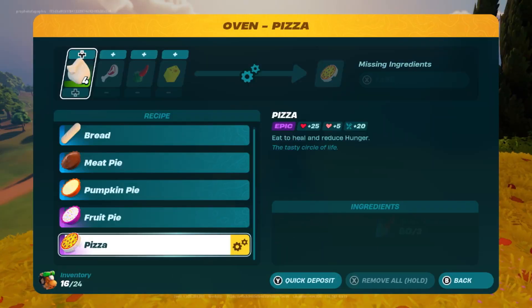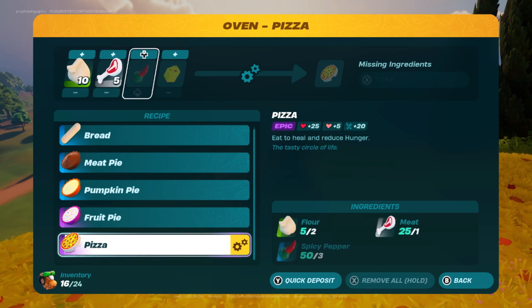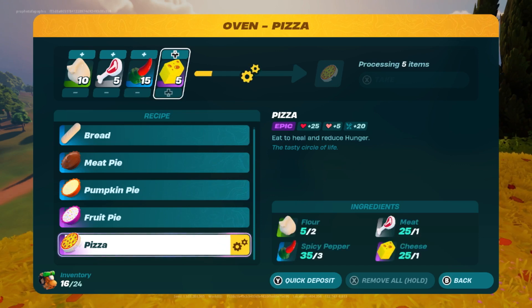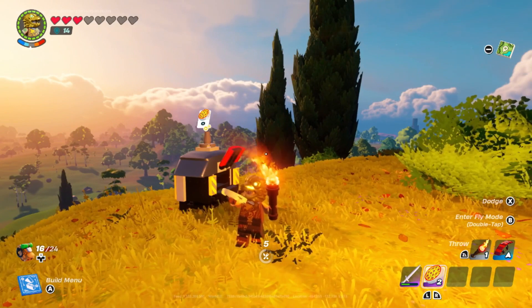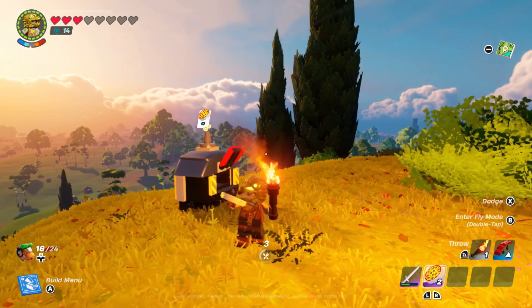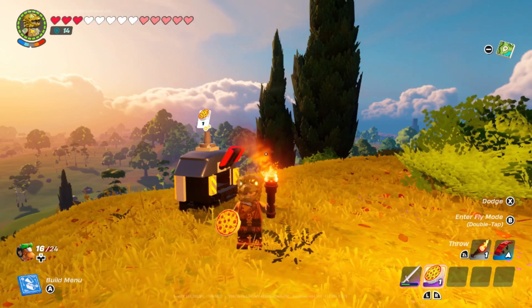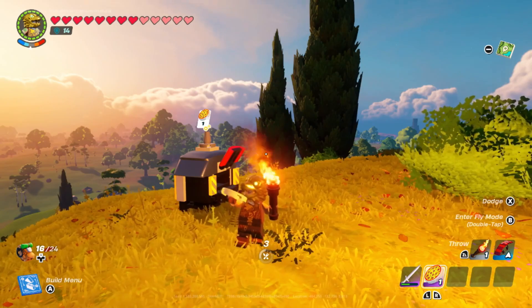The final recipe is the pizza, which takes 2 flour, 1 meat, 3 spicy peppers, and 1 cheese, where cheese can only be obtained from chests scattered throughout the world. While cheese does heal 6 hearts and 5 hunger, it is much better to keep your cheese to use in pizza, since pizza recovers 20 hunger, 25 hearts, and an additional 5 hearts if at maximum health. While it takes 7 seconds to eat pizza and it is one of the hardest recipes to craft since there is no dependable way to obtain cheese, it is the best food for recovering health and hunger.